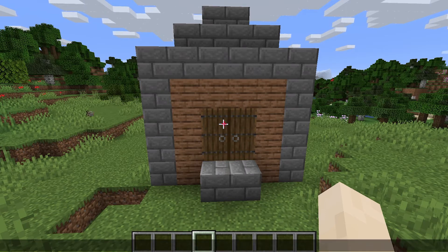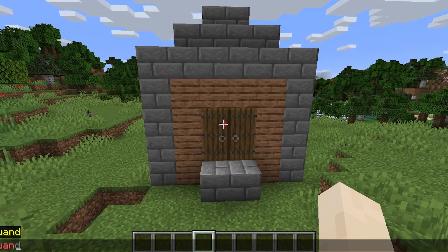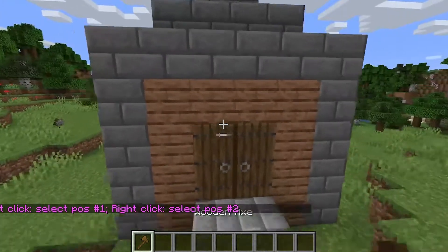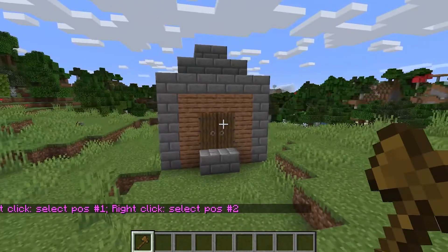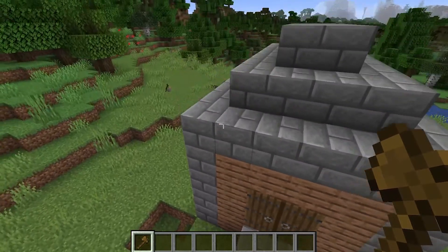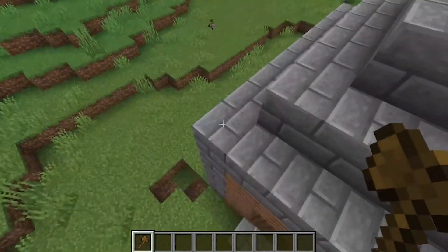All you need to do is press T to open up the chat, then press // and then open up the wand. This is one tool which is only available using the WorldEdit plugin and is how you copy, paste, and select different types of items and builds.